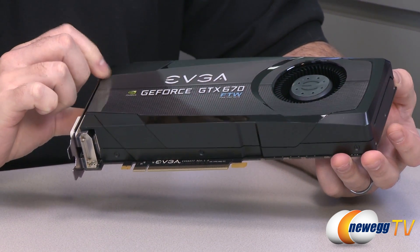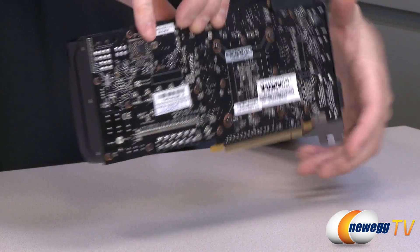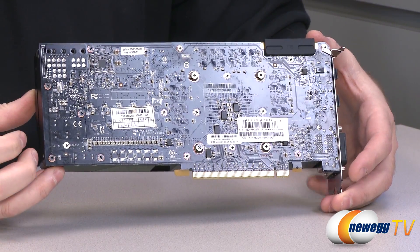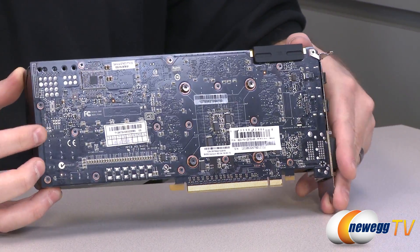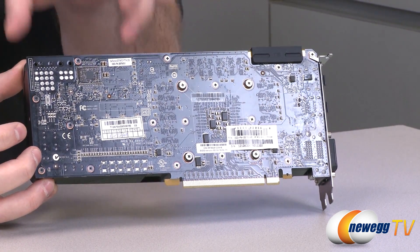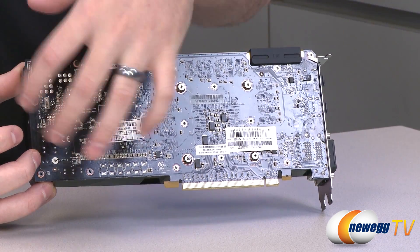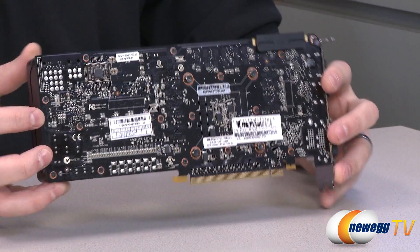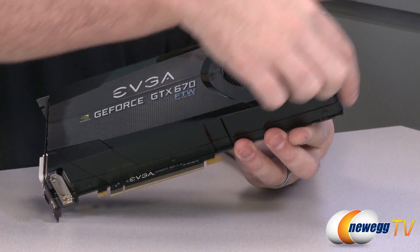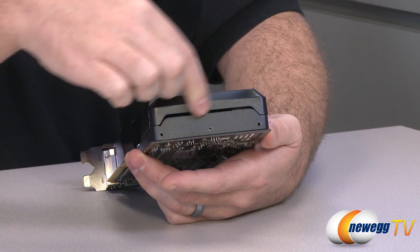EVGA made a few conscious decisions here. One was to go with their own custom design since this is the for-the-win edition. If you've looked at other GTX 670s, the reference model has a shorter PCB — it only extends to about here, and the extra length of the card is simply part of the plastic shroud for the blower fan. They did stick with the blower-style fan for this design.